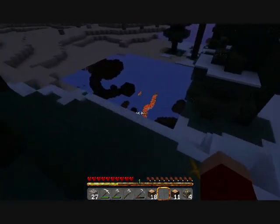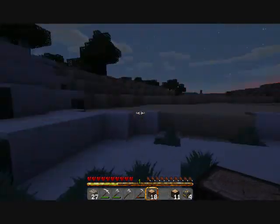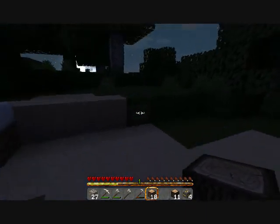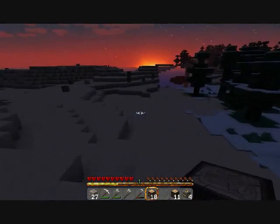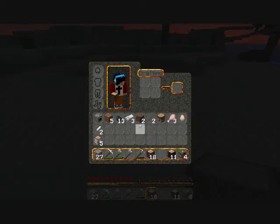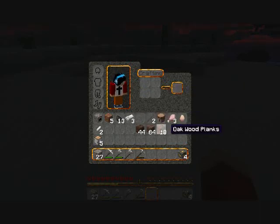Here's the desert, and a chunk of the world that hasn't loaded yet — there it goes. I think we will make home here in the desert — or not in the desert exactly, but we'll put the home in the desert with all the trees around us. Spruce wood planks, oak wood planks, and birch wood planks.